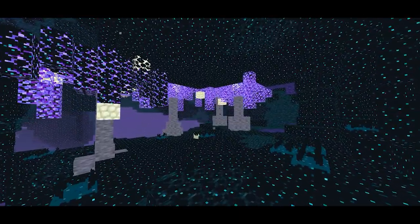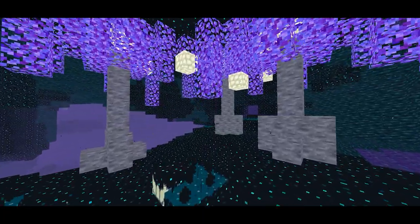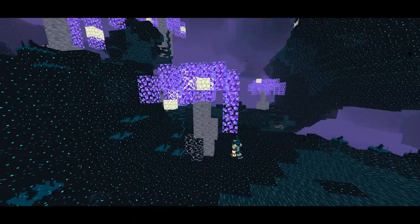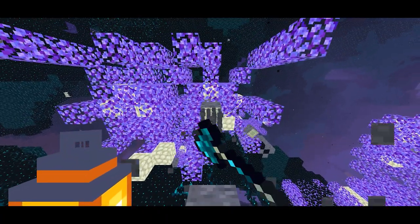In the echoing forest, you will be met with more skulk stone, along with echo soil, and echoing trees glowing with skulk gleam. You can cut these trees down for logs, but they don't drop saplings, making it a non-renewable resource.